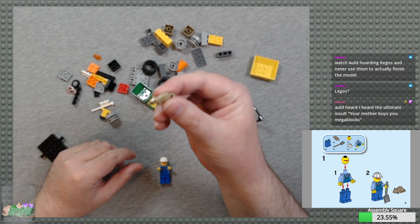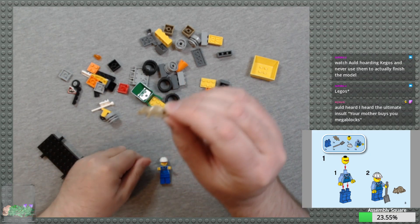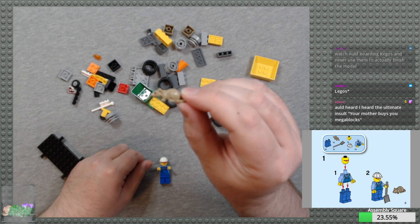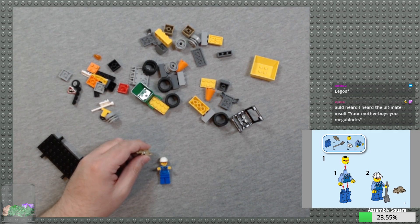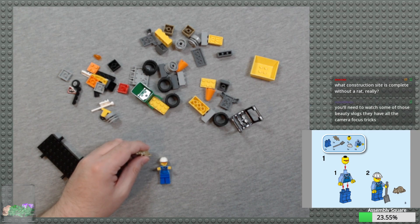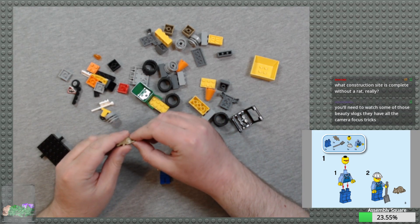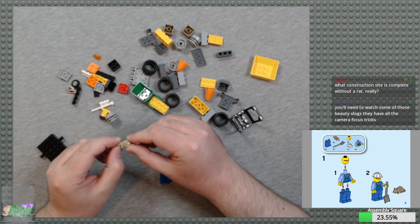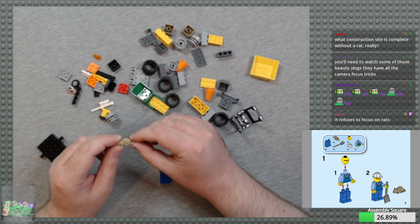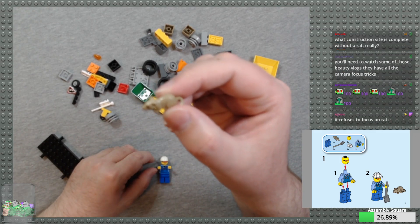And the little rat — it's a new rat piece. Camera doesn't want to focus. I know it can focus that close. It's set to autofocus, it just doesn't want to. I'm looking at getting a better camera. Need to watch some beauty vlogs — they have all the camera focus tricks. I'm using ring lights as well. It refuses to focus on rats.